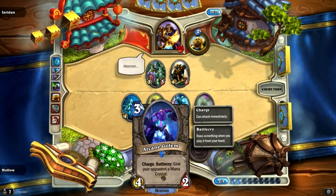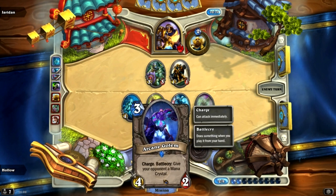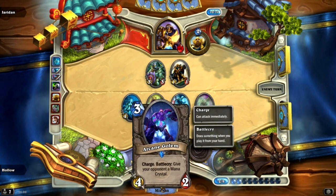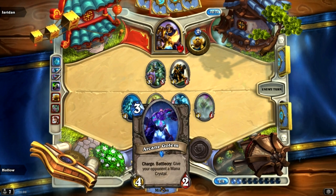This is more of an end-game kill thing, or removal. It's still really good removal, especially when he already has 10 mana. So the Battle Cry to give your opponent a mana crystal is worthless — doesn't mean anything.